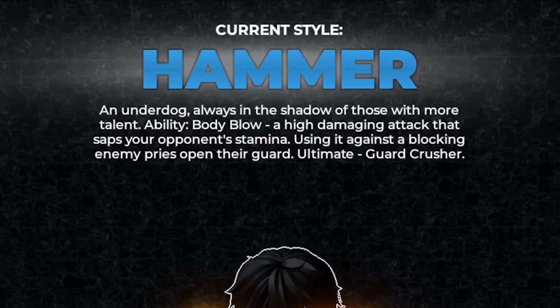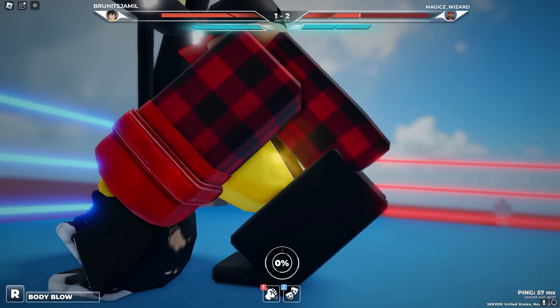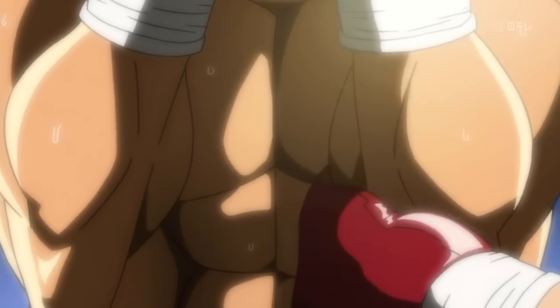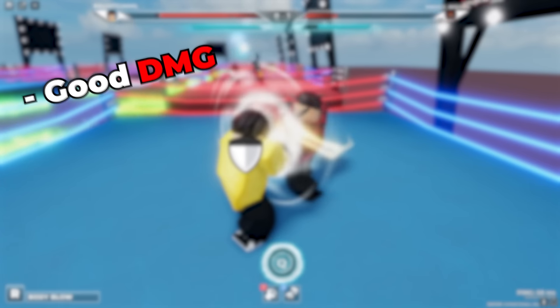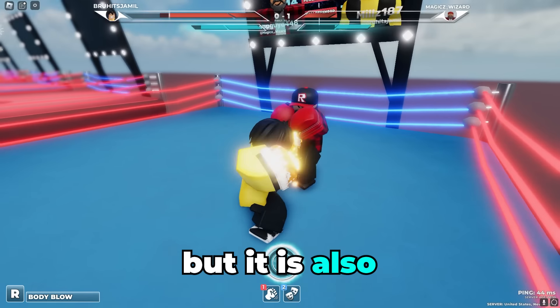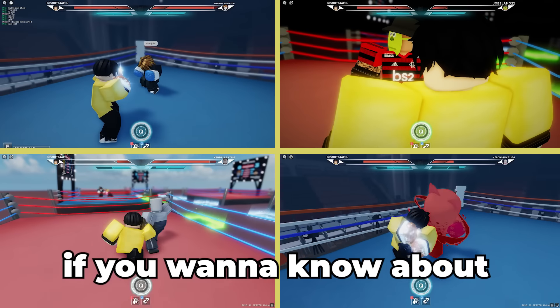This all leads into his ultimate, Guard Crusher. This is taken right out of his fight with Ippo — understanding that his only way to beat Ippo was by hurting his body, Naomichi moved his guard and landed a devastating body blow on Ippo. And then Ippo ate that and knocked him out. This style overall has good damage, it's easy to use, has a broken ability that can be stalled, and quick hand speed. But it is also predictable, has below average block and dash, and the range is not that good. Due to these reasons, I'm going to give Hammer style a similarity rating of 87%.